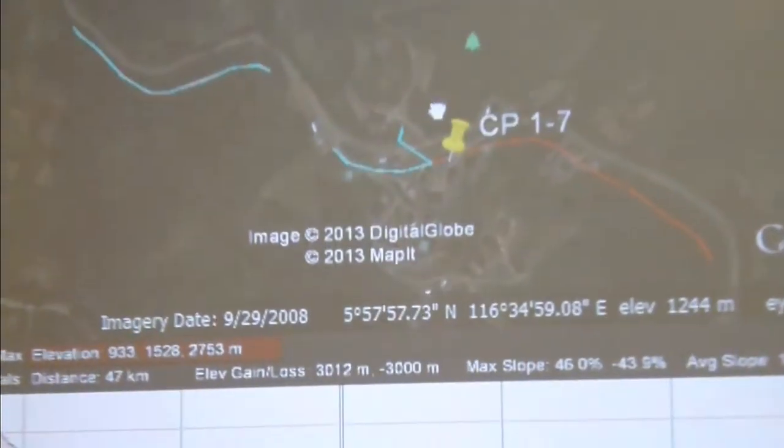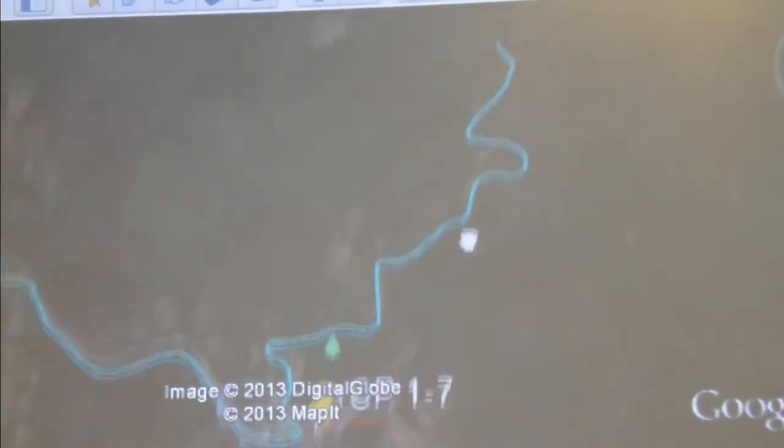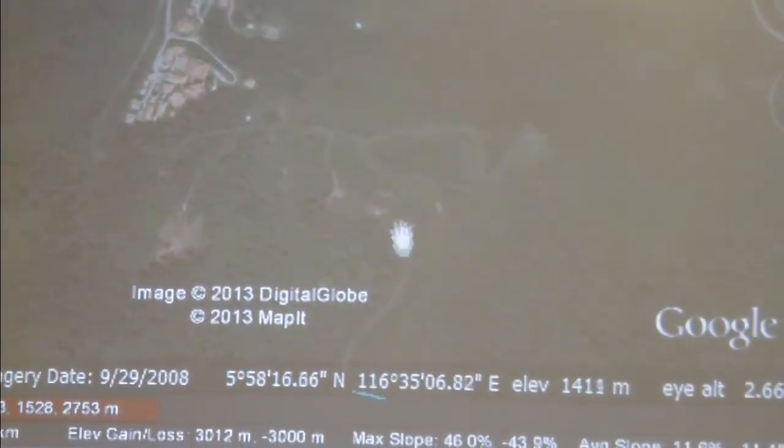And then we just finish off for the trail runners — the trail runners take a route uphill from here. It's quite a steep uphill; I don't have the elevation profile on the map here, but I have the profile somewhere — it's quite a significant climb.